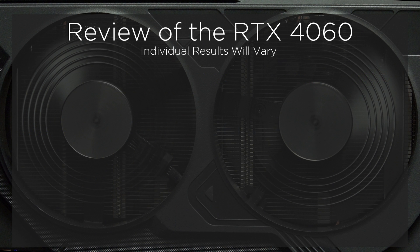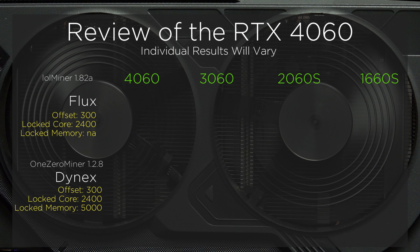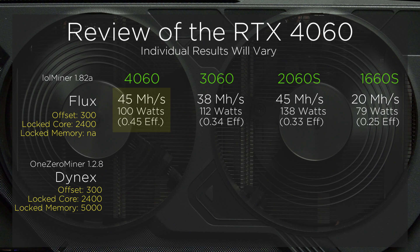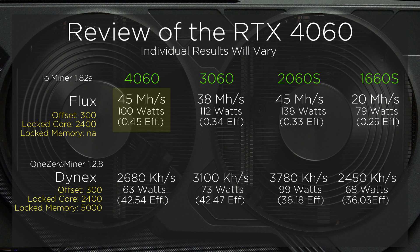Over the last year, the term proof of useful work has been thrown around thanks to Flux and Dynex. Let's see how the GPU delivers on these two projects. The 4060 delivers decent results, however at a much smaller margin compared to the last generation cards. For Dynex, the 3060 may actually be the better card, and this is most likely due to the wider 192-bit memory bus and additional 4GB of VRAM. If one is looking to build a rig exclusively to support Dynex, then the 3060 is the card to go with.